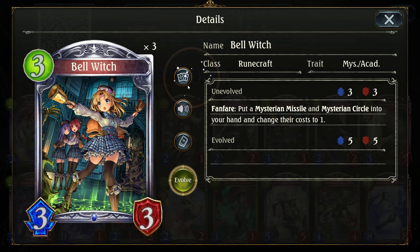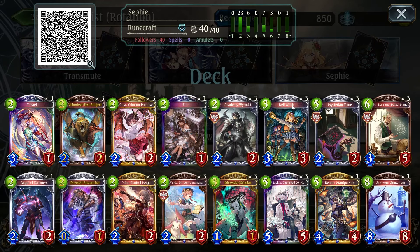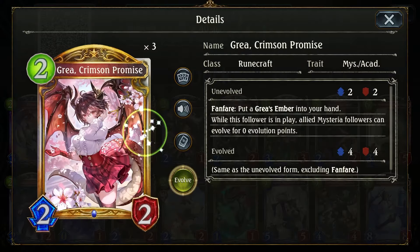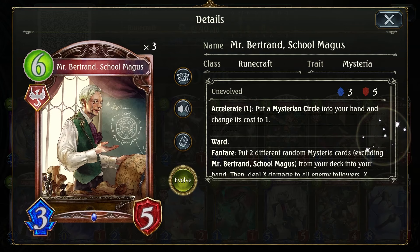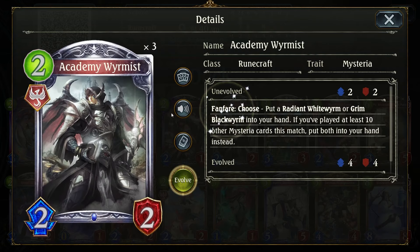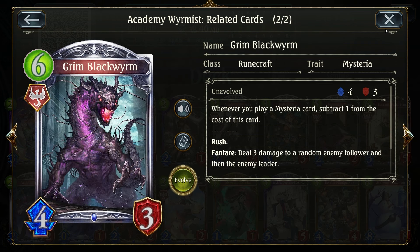They have very strong capabilities in clearing the board. One example is Mysterium Missile: 1 mana, deal 3 to an enemy follower, very helpful in trading into cards you don't want to trade into. Mysterium Tomb is a banish — you can use it to banish Last Words. We also mix in Mysterium followers at 4 for free. Bertrand summons a Clay Golem which you can use for Ward. Academic Worm is a very strong card, Radium for heal.